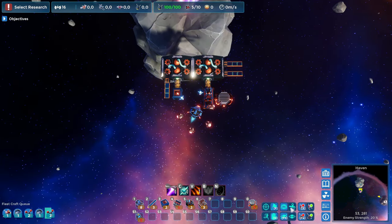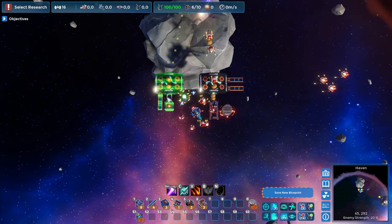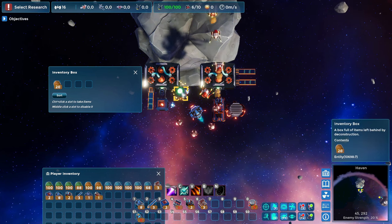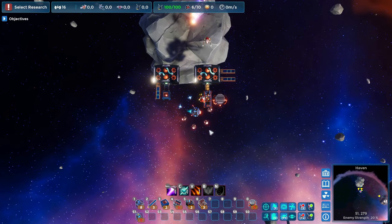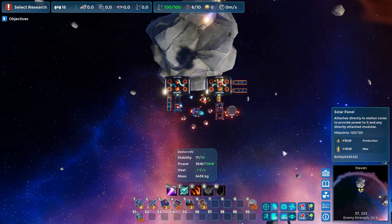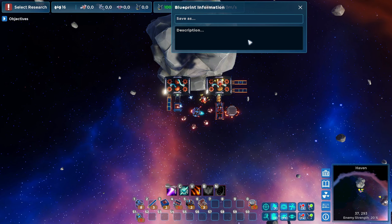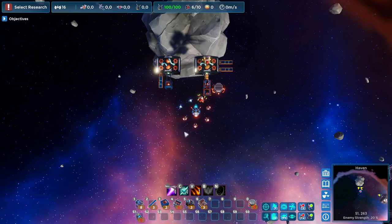Another really handy thing is the cut function — you can just cut a building, it will automatically be removed by your bots, and then you can place it further away from your existing base. Any resources in the building will be safe so you can just loot them, making it very easy to redesign your base. You can also copy a layout, save it as a blueprint, give it a name and description, and easily reuse it in this playthrough or future ones.